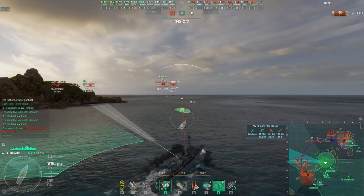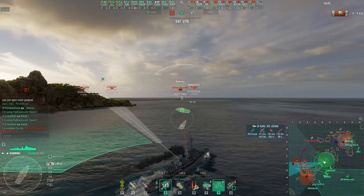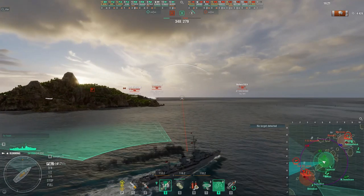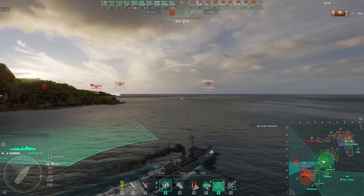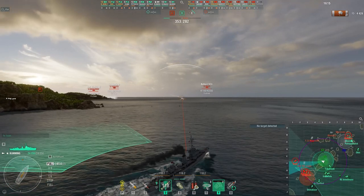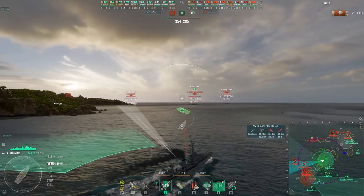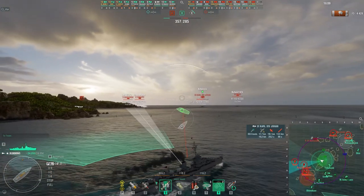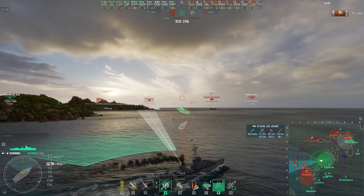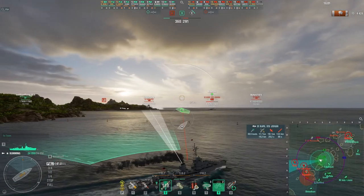You can see the aircraft from the FDR are heavily engaged over at the Charlie cap, and there's really no reason for him to come over here now because we already have the Bravo cap secured. I'm taking a look at what everybody's doing, getting some idea of their speed. You can see Yamato moving pretty quickly, Johan moving pretty quickly — and what that's telling me is that if I launch torpedoes now to make contact with Johan at his present speed, I'd have to launch into the island, so there's no point.